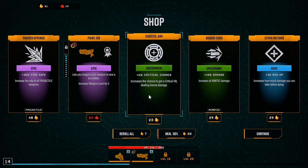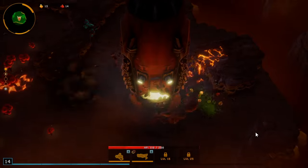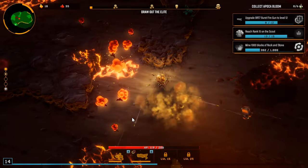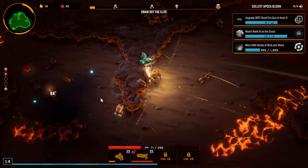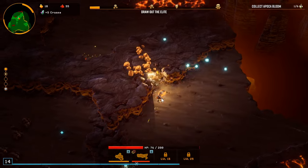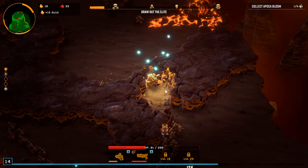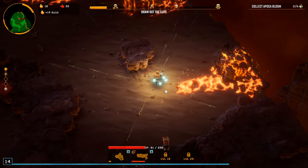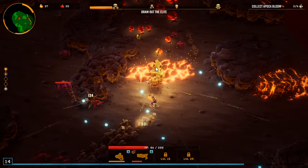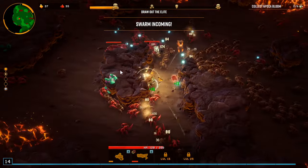Could go fire rate, could go crit chance — let's go fire rate. Fire rate feels really good right now. We don't really need more fire rate unless they give it to us as a legendary or epic. If a legendary pops up I'm taking it; if an epic pops up I'm probably taking it. If two epics pop up it depends on what they are.